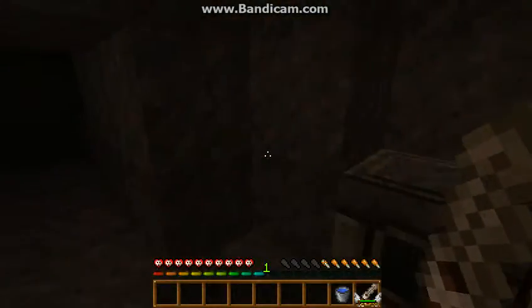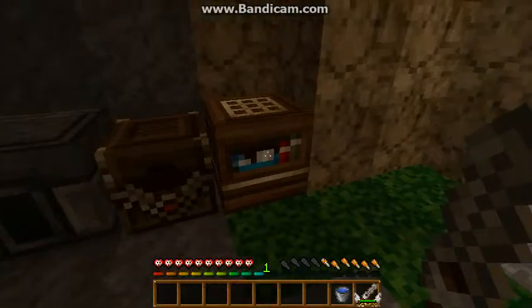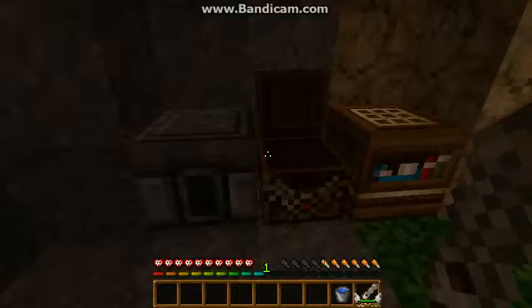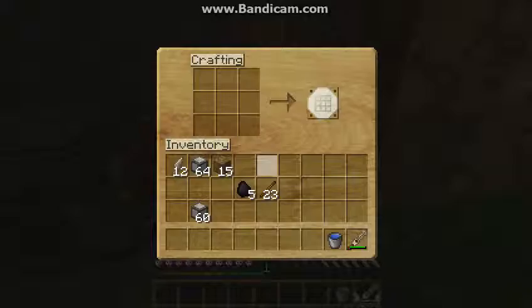We'll make a little farm thing back here. We need more sticks first — I'll just turn all of these into sticks and grab some of this coal, let's say five, and turn it into some torches.